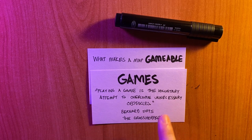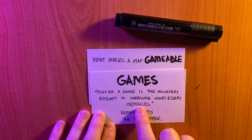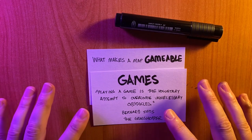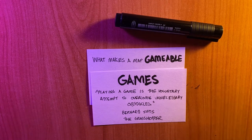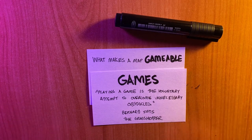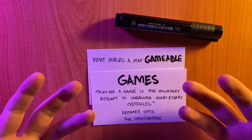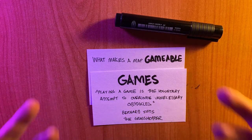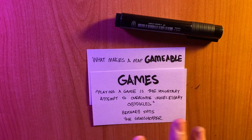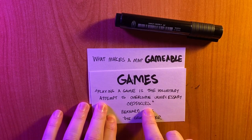"Playing a game is the voluntary attempt to overcome unnecessary obstacles." And it's that word obstacles that we are going to really focus on, because especially in tabletop RPGs, anytime the GM says you face 20 owl bears, the player is not allowed to just say "I win." There are rules, there are obstacles, there is struggle, there is the possibility of failure. That is chiefly from where we derive the mystique of games - that uncertainty of outcome and playing around in this unnecessary obstacle space.